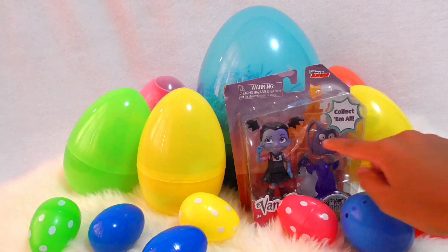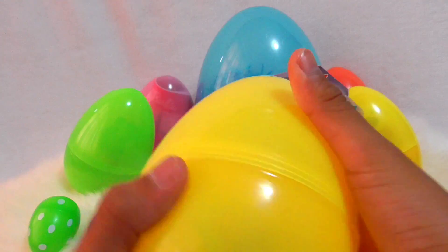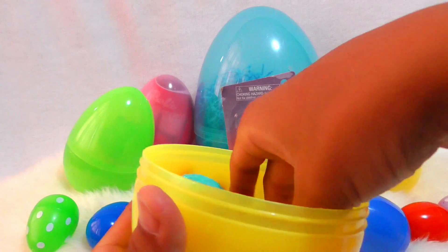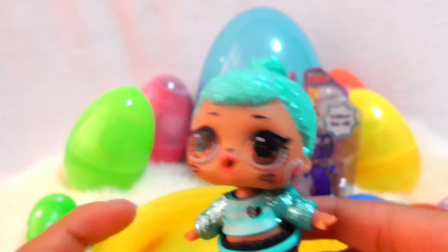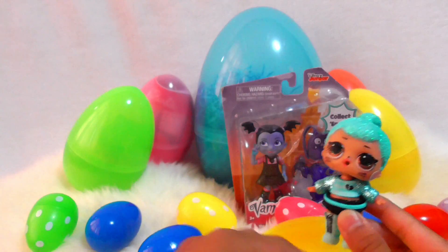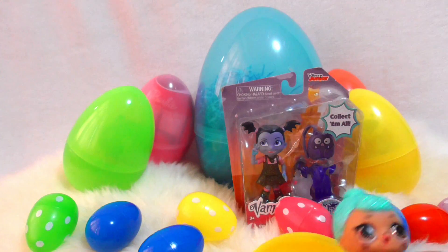It has Vampirina in it and her dog, so we're going to open this last. First we're going to open this one. Inside we have — we have an LOL doll, and I think this is Troublemaker. She's a Troublemaker because she has a sticker on her face. And we also have her bottle. And that's all we got in this egg.